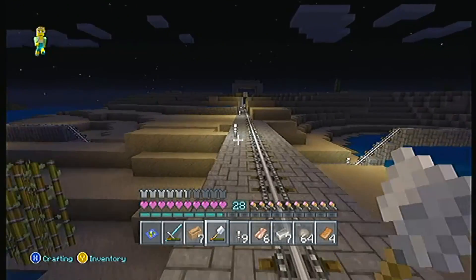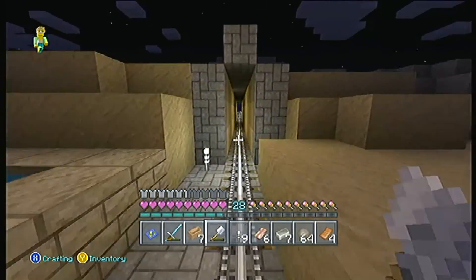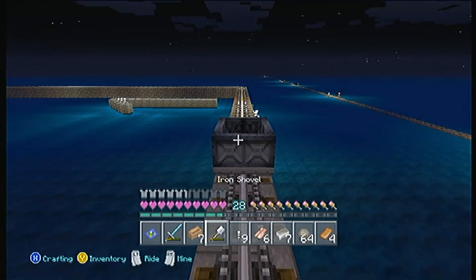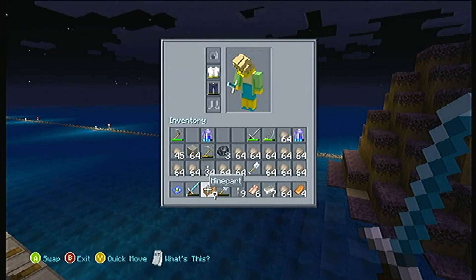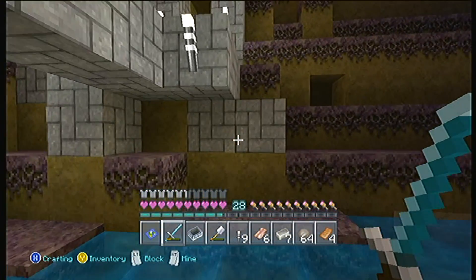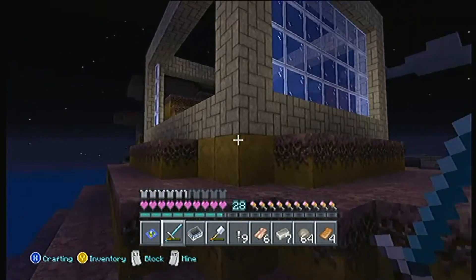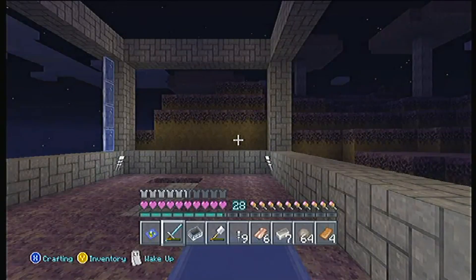If an underwater temple doesn't spawn, I shall make my own! I still can't find a minecart - I have no idea where they've all disappeared to. I actually have some iron so I could have made one. Found my minecart - I did get it! Looks like I've already got some bricks and a whole bunch of clay. I just went for a swim - sorry about that. This is actually going to be a train station.